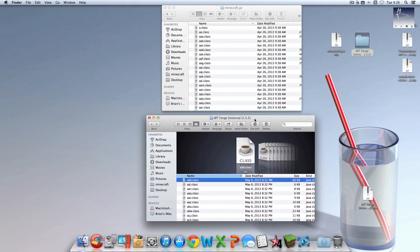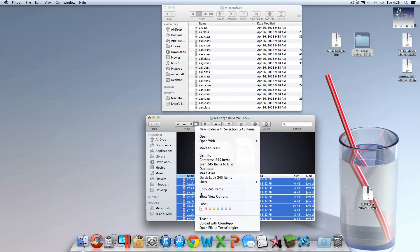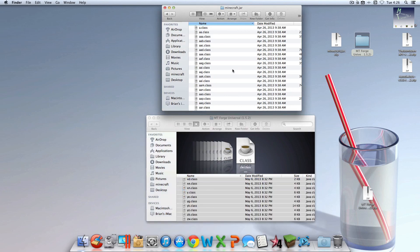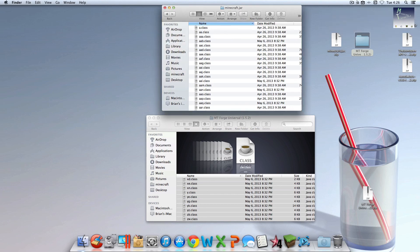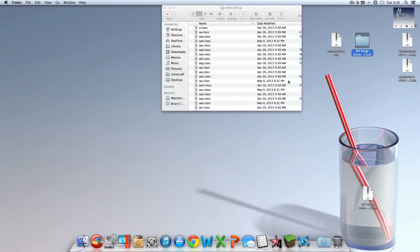Open up that blue folder, highlight all the files by hitting Command+A, copy them all with Command+C, go back to the minecraft.jar folder, and hit Command+V to paste them all. Check the 'Apply to All' box and hit Replace. Now you're done with minecraft.jar.